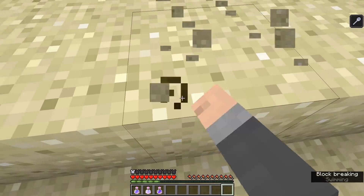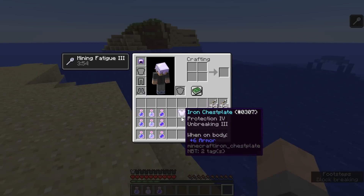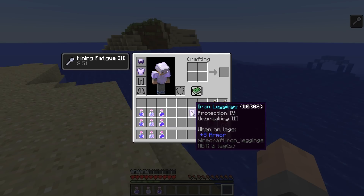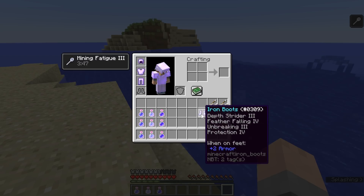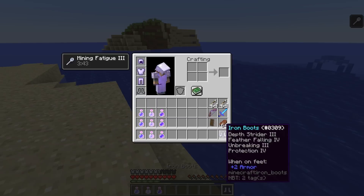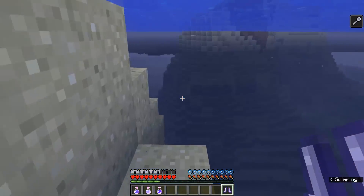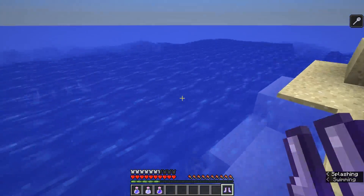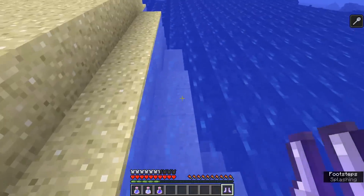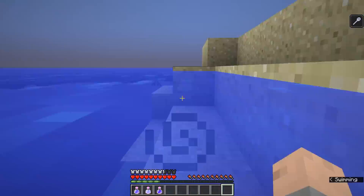Right now I can't mine really anything because of this mining fatigue on me. On your boots you should have Depth Strider 3. Here I'm going to hold this in my hand as I go walking, and you can see it's very, very slow. But once I add my Depth Strider 3 boots on, you can see that I can move much, much faster.